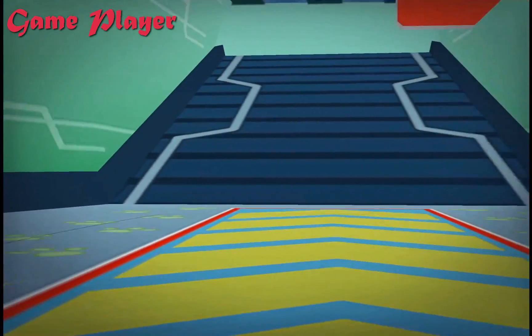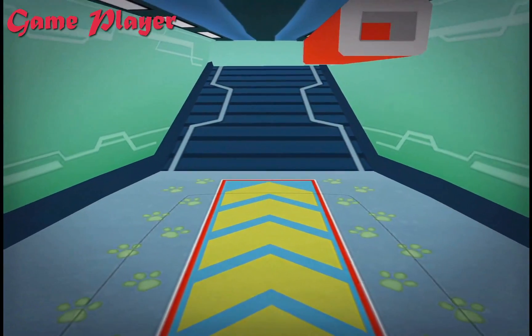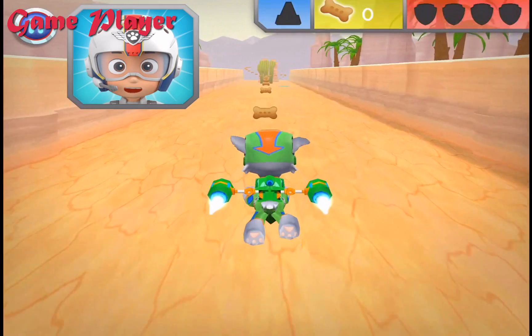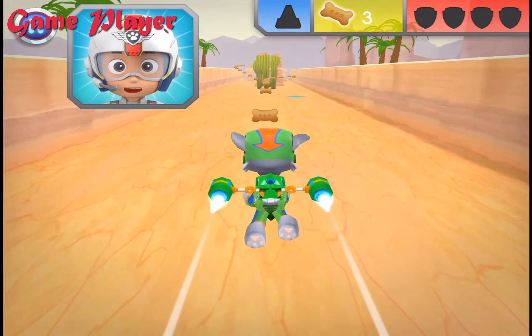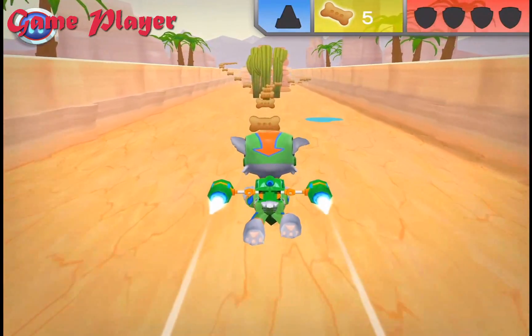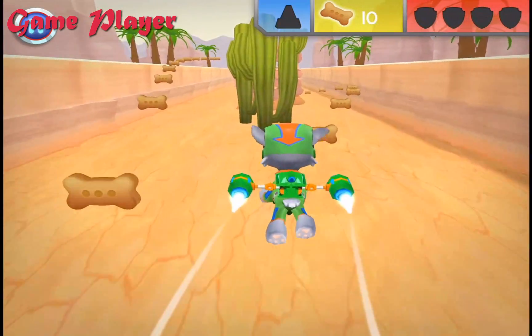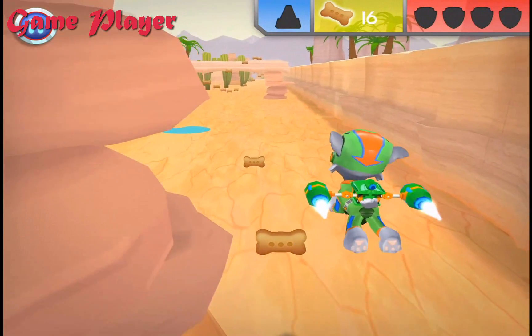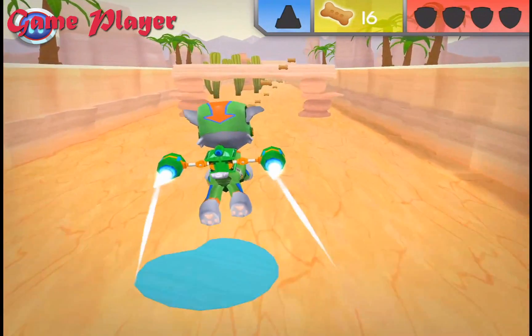Green means go! All right! Let's test those flight skills, pups! Chase needs another cone to help block off the area. When you see a cone, fly towards it to collect it. Green means go! Perfect! That was a close one! That was a close one!